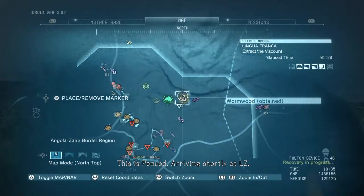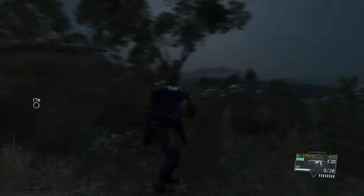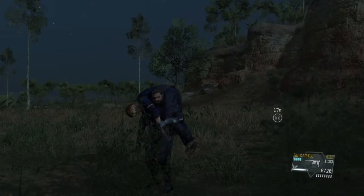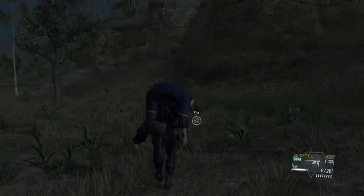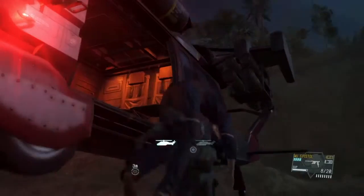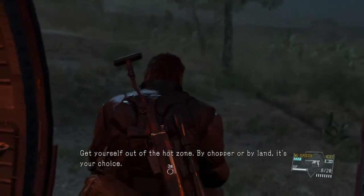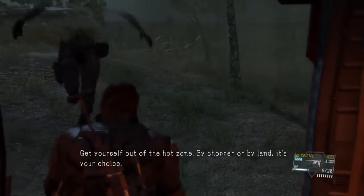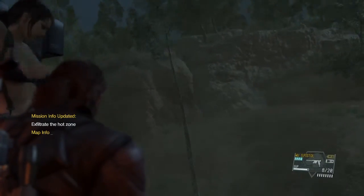This is Pequot. Arriving shortly at LZ. This is Pequot, on station at LZ. Target extraction confirmed. Get yourself out of the hot zone — by chopper or by land, it's your choice. Mission info has been updated.